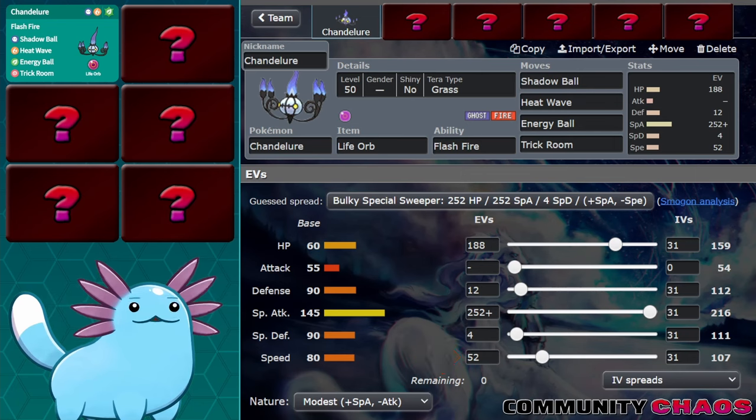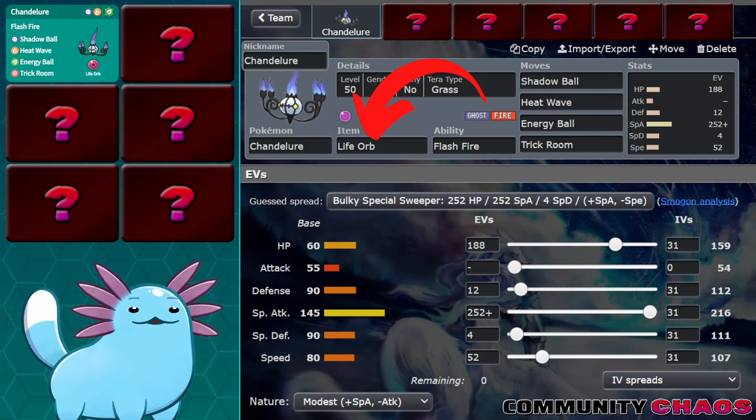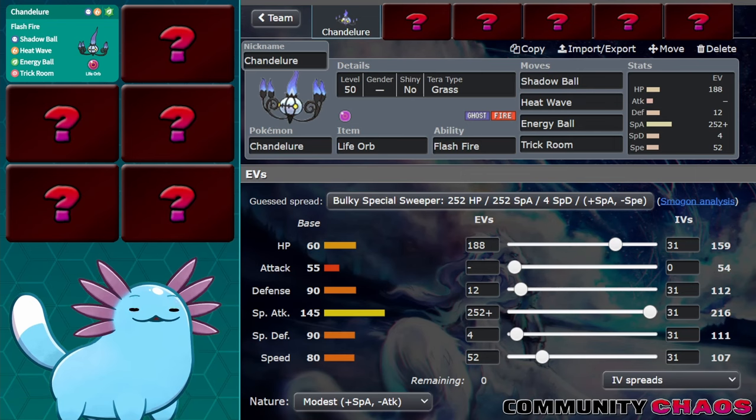Chandelure does get access to Trick Room, which absolutely helps it a lot versus faster teams. Terra Grass and Energy Ball flip the matchup and get a one-hit KO on Urshifu Rapid Strike, which is pretty cool, and also give it a much easier matchup into Terra Water Amoongus. Life Orb helps it deal a devastating amount of damage, and our HP EVs are invested to hit one under a multiple of 10 to minimize Life Orb recoil.